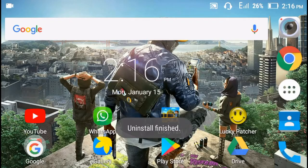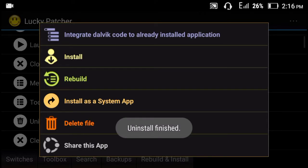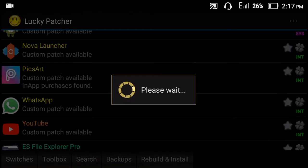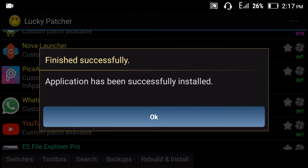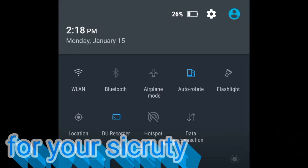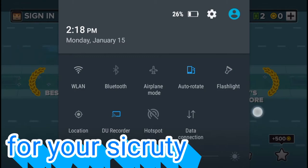And then again go to Lucky Patcher and just click on the install button. Okay, now you can see it's finished successfully. So now go to our game. Make sure that you are not connected with Wi-Fi or data connection.